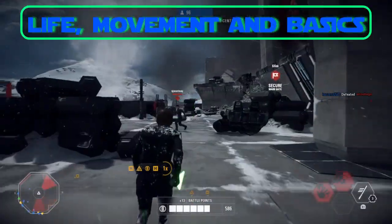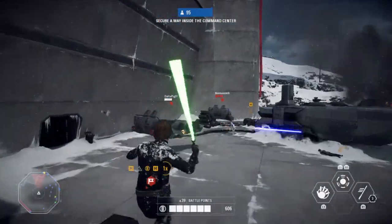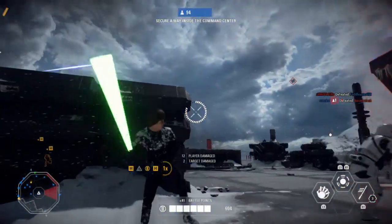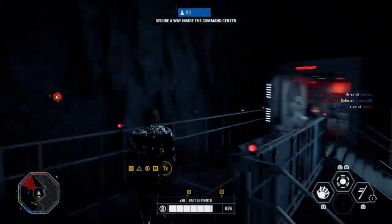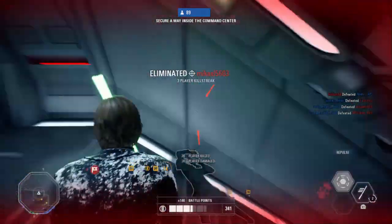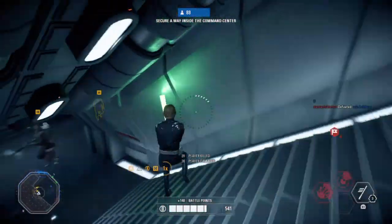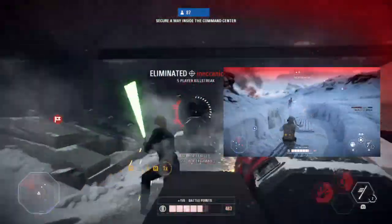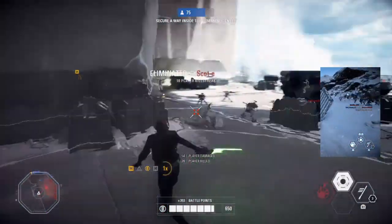Now let's talk about life, movement, and basics. Luke has a base 750 HP and the maximum he can regenerate when not taking any damage is 200 HP, which is pretty solid. Luke is one of the fastest heroes in the game and should almost always be jumping, running, and dodging when not attacking or blocking. Don't forget to use block not only to block incoming damage, but also to damage and kill enemies by reflecting their own shots or even turret shots.